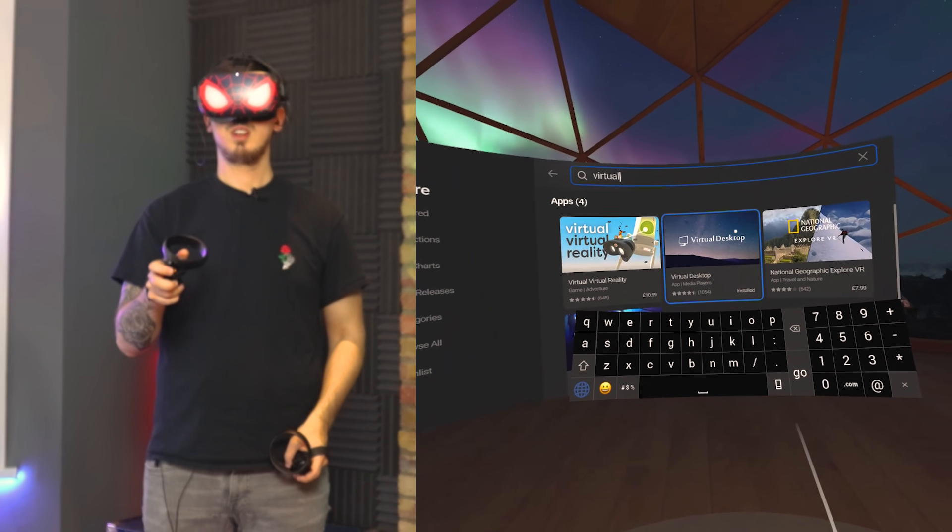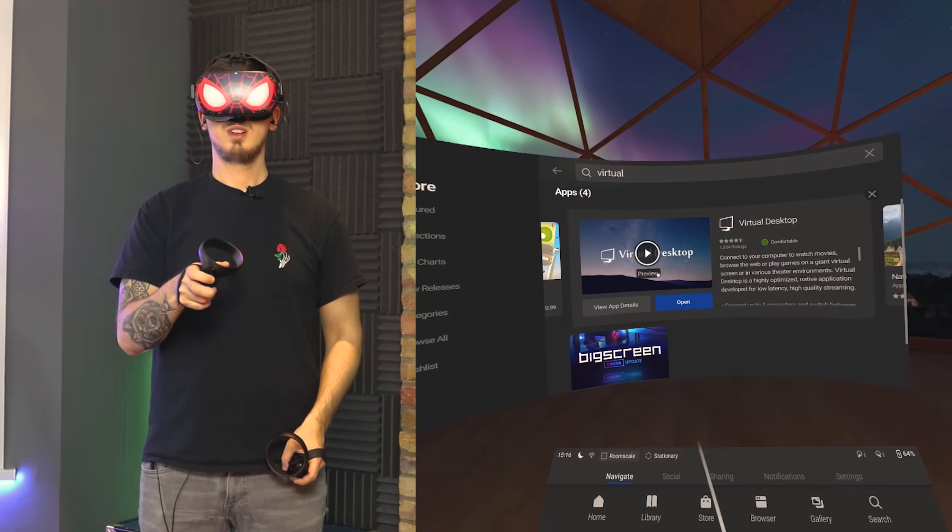Step 1: on your Oculus Quest, head over to the Oculus Store and buy and install the Virtual Desktop app.